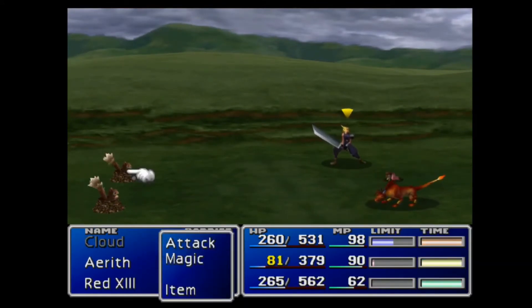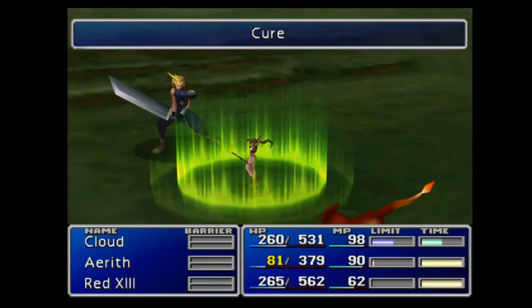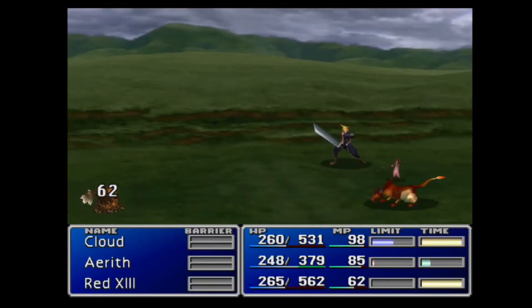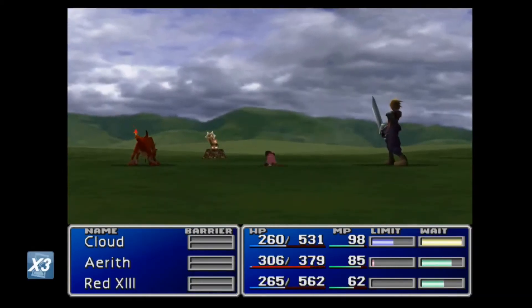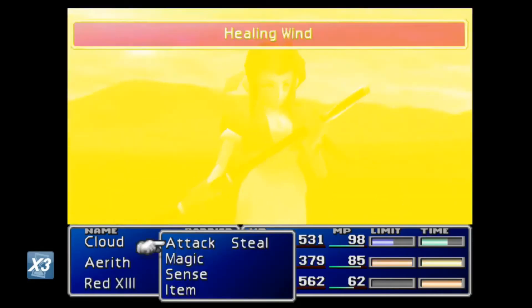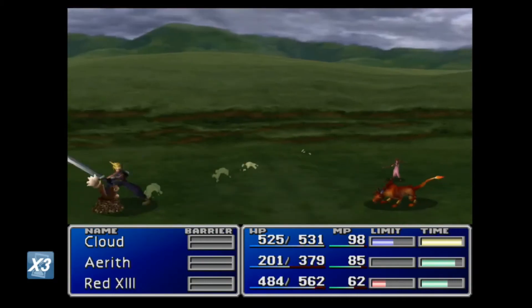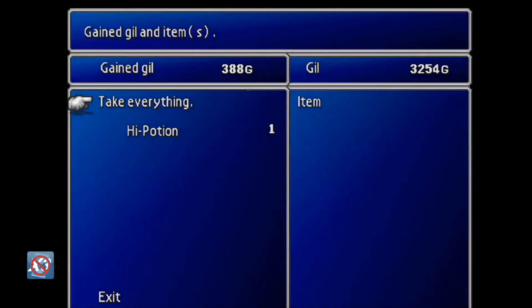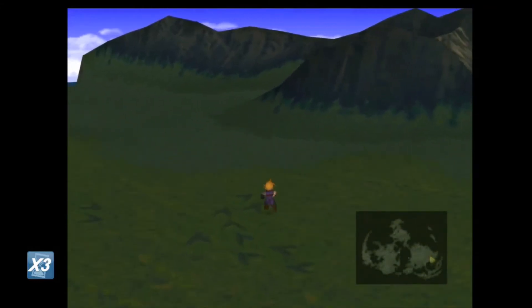Attack this thing, then heal yourself because you are gonna die. Oh, she's tiny — when did she get Mini? I did not see that. I think we're gonna win this — attack everyone, healing wind. Great Gospel is her final limit, not seal evil. All right, we're not there yet. I want a chocobo — I'm gonna run, there's literally no point in fighting, I just want my chocobo to progress the story.